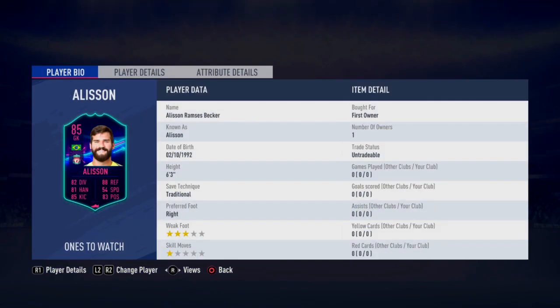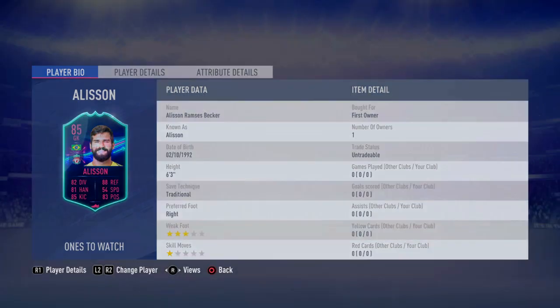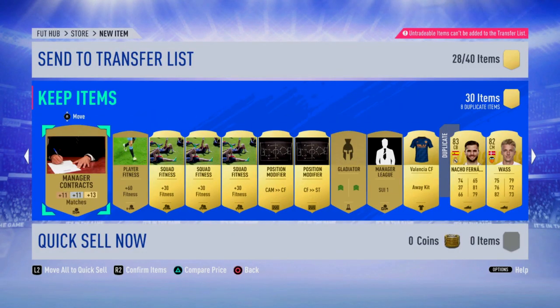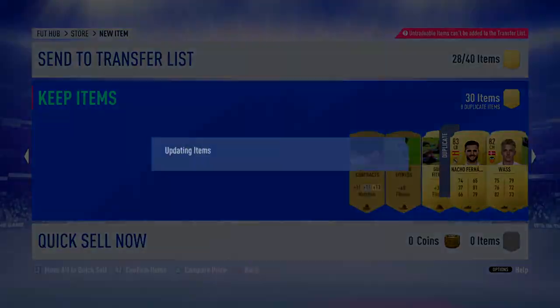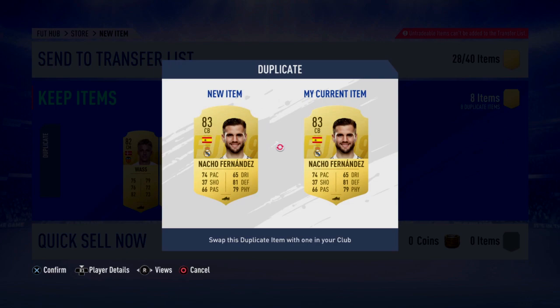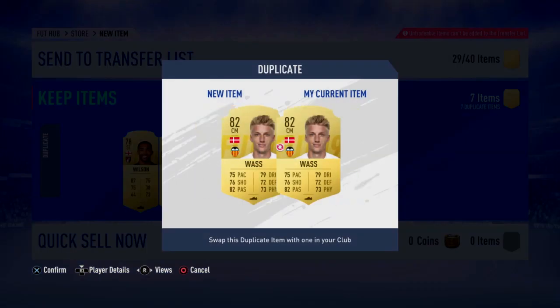It's just Alisson — six foot three. Wow, that's a good pull guys. That's over 50k, so that's better than what the coins would have given us anyway. We've also got an 83 Nacho Fernandez in there. That's a pretty solid pack, I'm not going to lie.